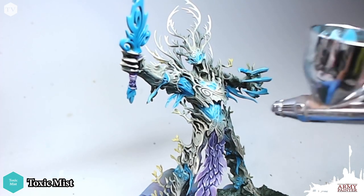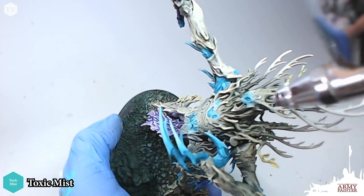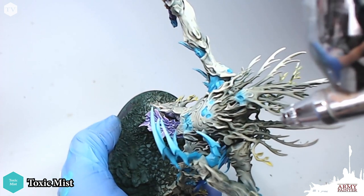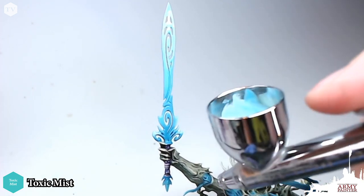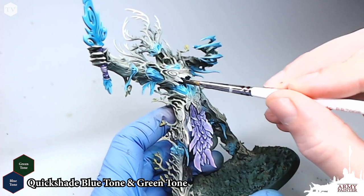Our final color for all the turquoise bits is going to be Toxic Mist. There's a little bit of overspray happening — I'm okay with that — it's just going to add to the magic glow effect that brought this tree monster to life. Once you're finished with all of the airbrushed highlights, we are going to apply a wash.